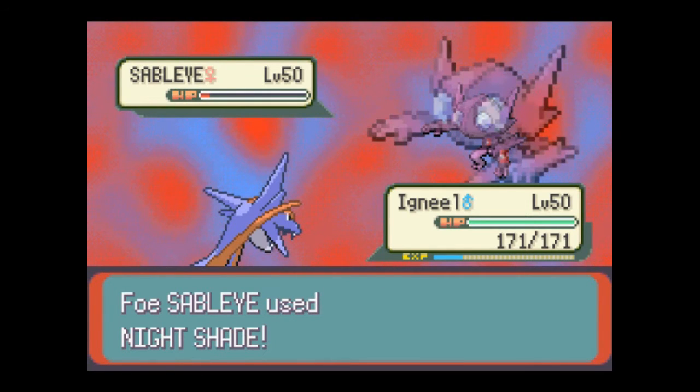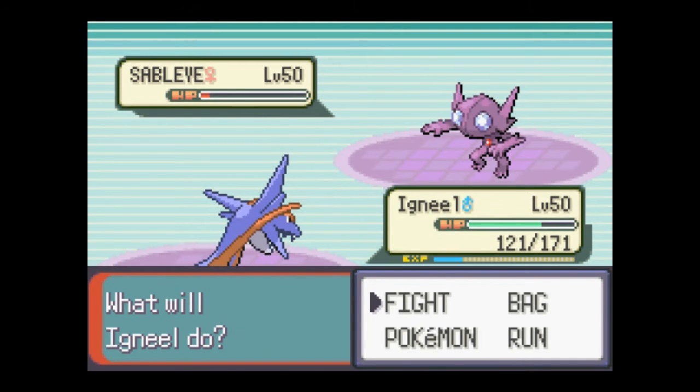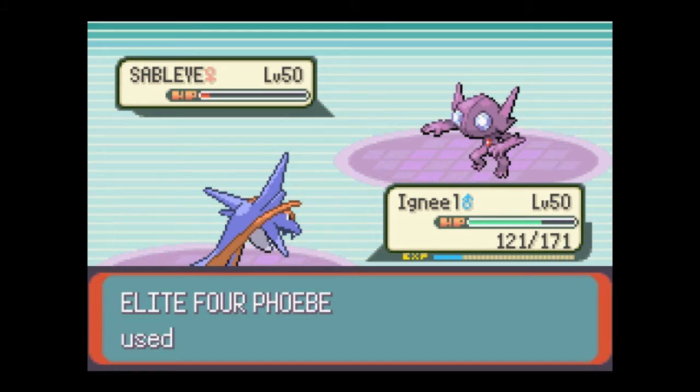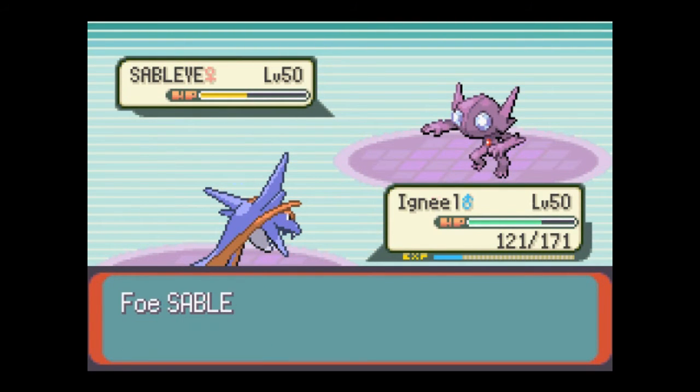I'm just gonna heal now. Night Shade's an interesting move — I thought it just did a set amount of damage. No wait, that's Seismic Toss. Seismic Toss does the same amount of damage as your level. I don't think Night Shade is like that. Dragon Rage just did a set amount of damage — Dragon Rage did 40. What did Night Shade do? I know Night Shade has something special about it. Critical! Thank you.